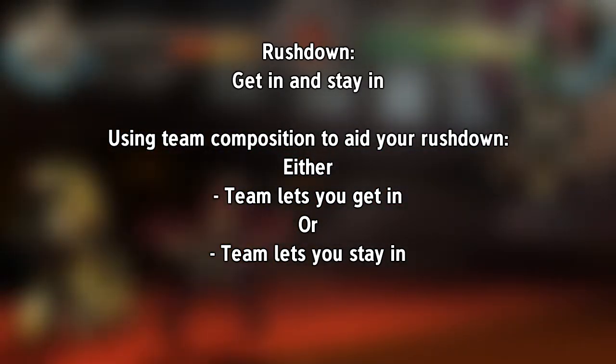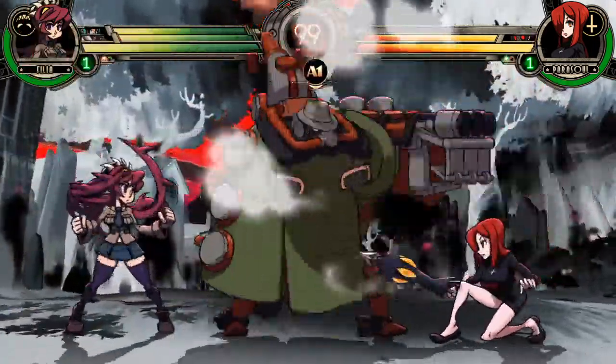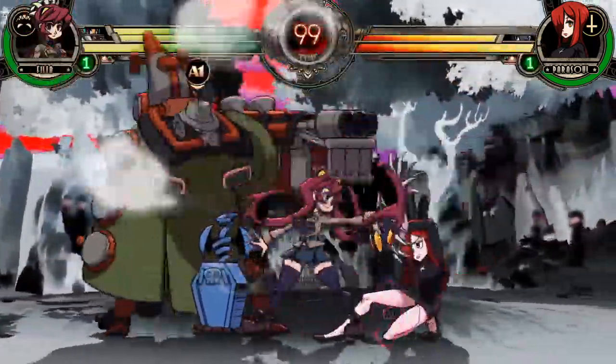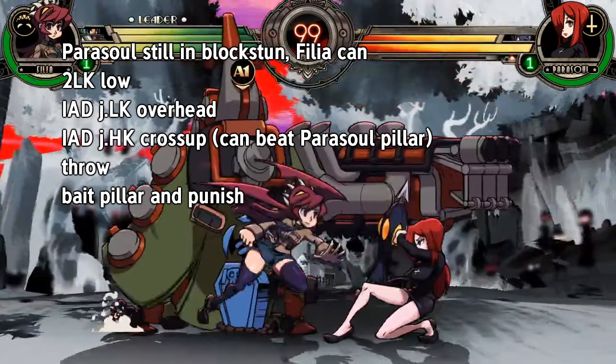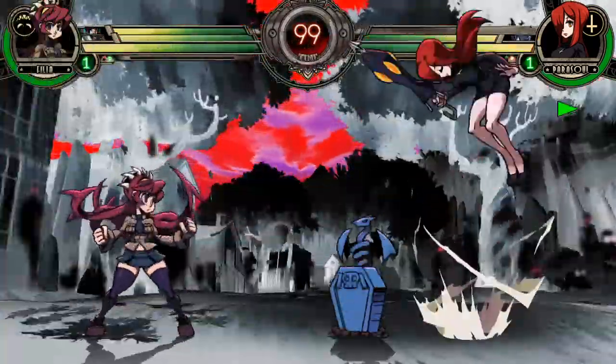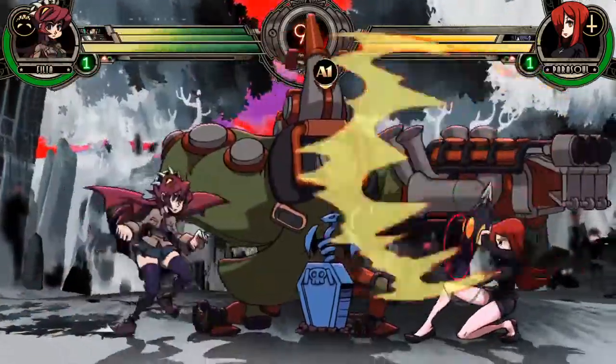A character like Filia can really show the spectrum of these options. If you play Filia with Brass, which is a functionally fullscreen armored assist, she can call it whenever she has some advantage in neutral and get in behind it. Here she can scramble high low throw or bait the reversal, and if she guesses right she gets the hit. But if she guesses wrong, the best case scenario is that she gets pushed back to neutral, and in the worst case she gets hit somehow.